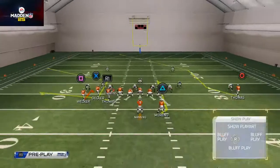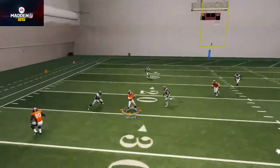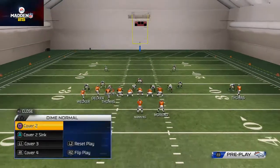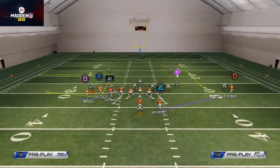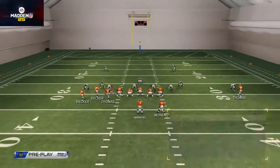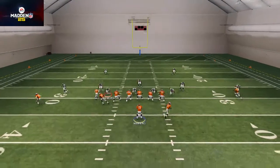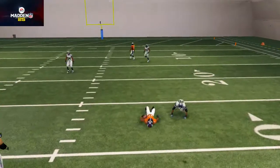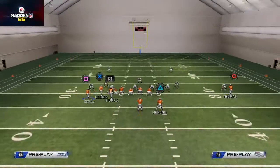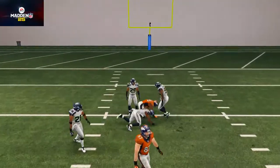The next coverage is Cover 2 Sink, a little variance of two man under. The reads stay the same — we can hit that underneath hitch route pretty consistently for a user catch. The route to Decker isn't as open; you can still fit it in but it's not as open as the other routes. However, No Sean Marino's route sits underneath and you can pass-lead that down, or you can hit the deep route to Demarius Thomas over the middle — passing down the inside, click on, make a user catch. It's a dicey throw but very effective if you can master it.